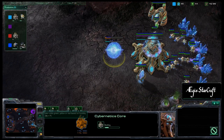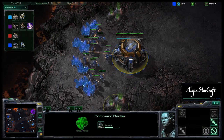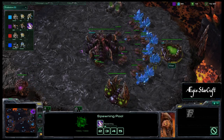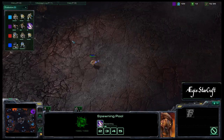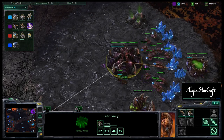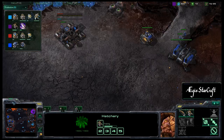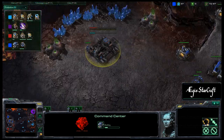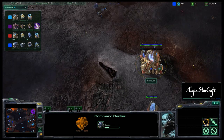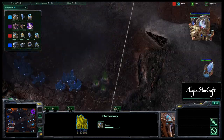Ji Yan also getting his cybernetics core up a little earlier. Ner'zhul getting his Marines out, supply depot on the low ground, and the orbital command incoming. Khan is getting the Zergling speed upgrade and does not have any Zerglings out on the field yet, so he'll be getting some soon — two Zerglings and a Queen on the way. Ner'zhul going for a pretty fast expand, completely skipping gas, throwing down a bunker to help defend. His ally Bruce Lee is chrono boosting the warp gate research and getting his second gateway out.